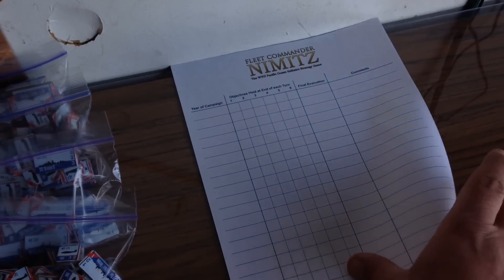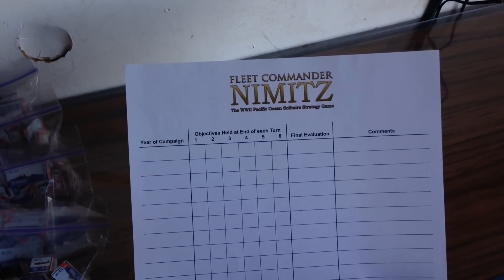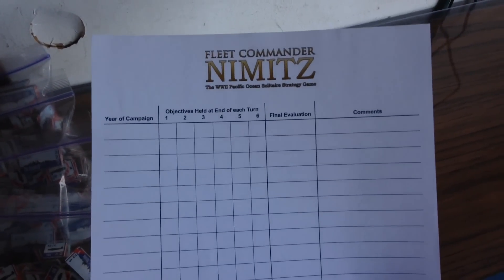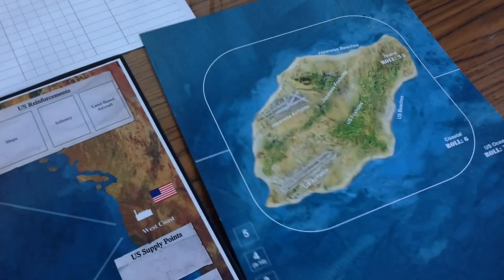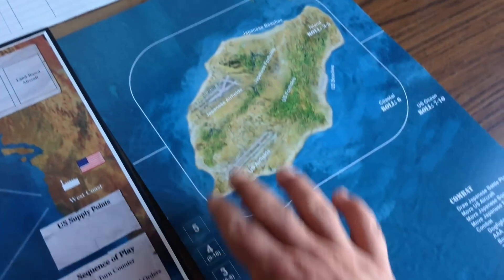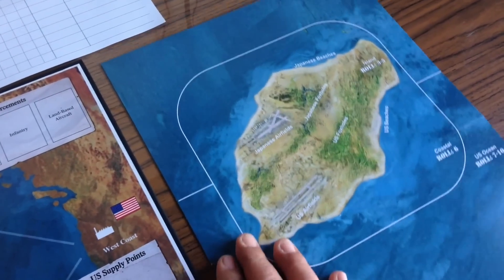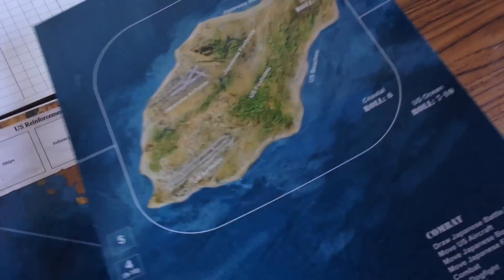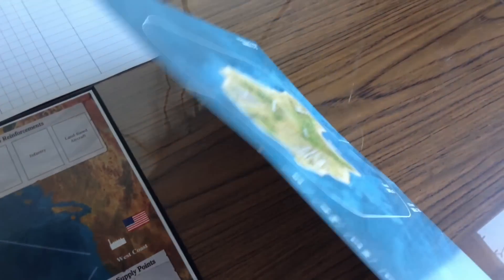There's a campaign log sheet for extended campaigns — watch my commentary before you run off copies of this. Here is our battle board, our battle mat. This is where you will be setting up American and Japanese forces for the actual combat in this game. If you pre-ordered, you've got a mounted version of this, but for the purposes of this overview I'm just going to show you the standard version.